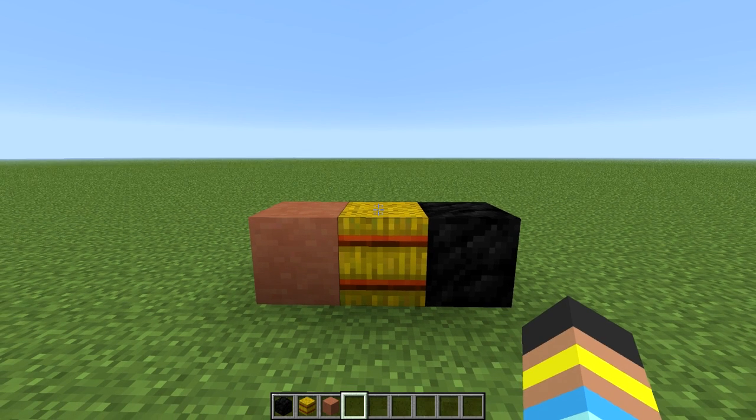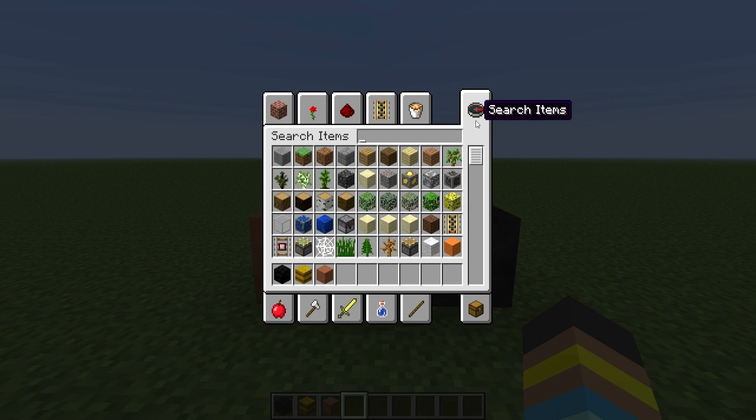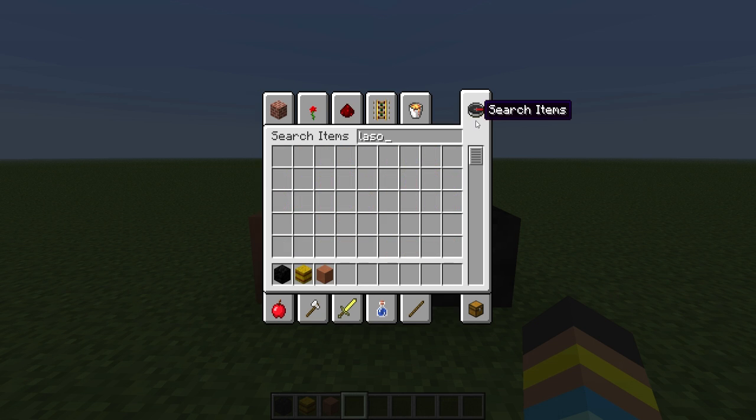When did I start doing that? Beta 1.5 — I started changing my own language file to match it. So if we go to search items, you'll notice that leads do not exist anymore; they are called Lassos.